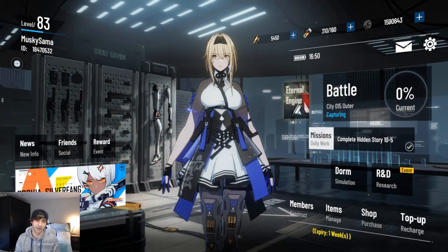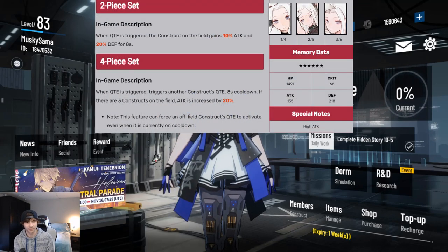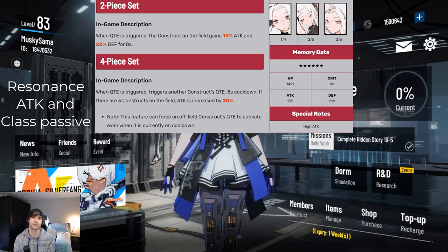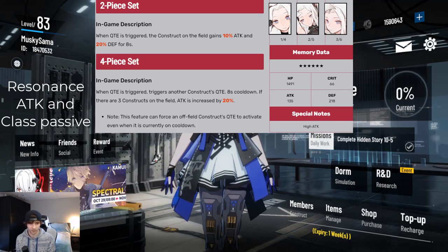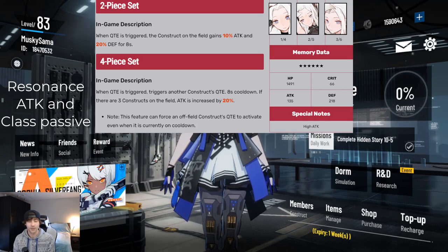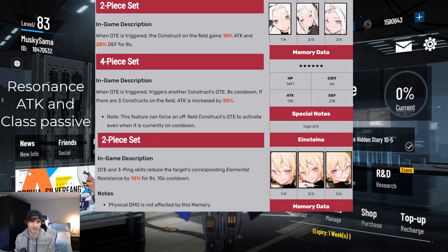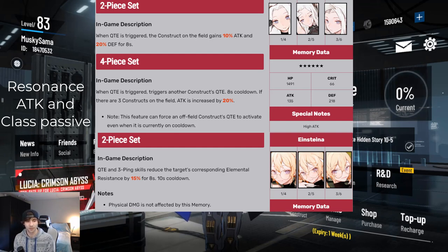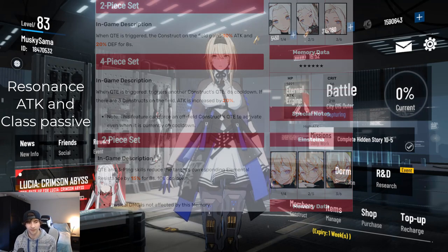For the memory sets I recommend on support Chrome, you're probably going to run four-piece Davinci because you're banking off his QTE a lot, and once you apply his QTE you can follow up with your other characters' QTEs from the back line. For the two-piece I recommend the Einsteiner set — it's a QTE set that also banks off his QTE ability, since when QTE is triggered he's reducing the enemy's elemental resistance by 15%. I recommend going down that route if he's a pure support on the team.